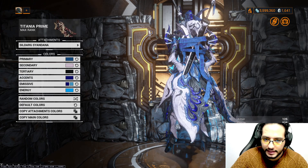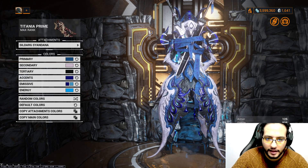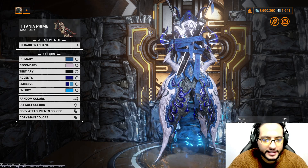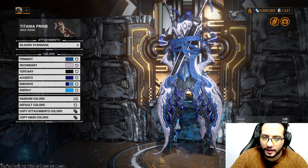For the Syandana we're using Sildarg Syandana — I keep saying Sildrack, it's Sildarg. Thank you Psycho if you're watching, this one is for you. Sildarg, not Sildrack. You get it from Steam, from Tenogen.